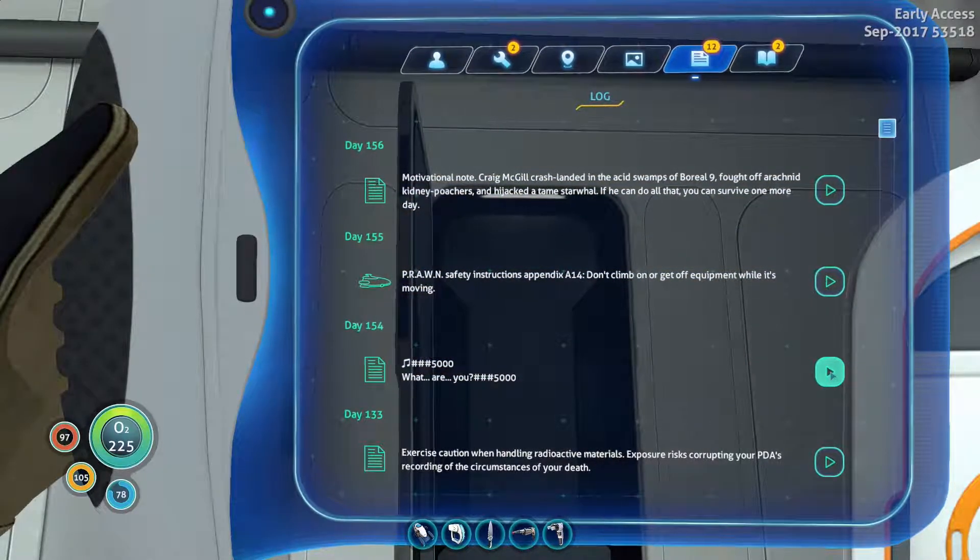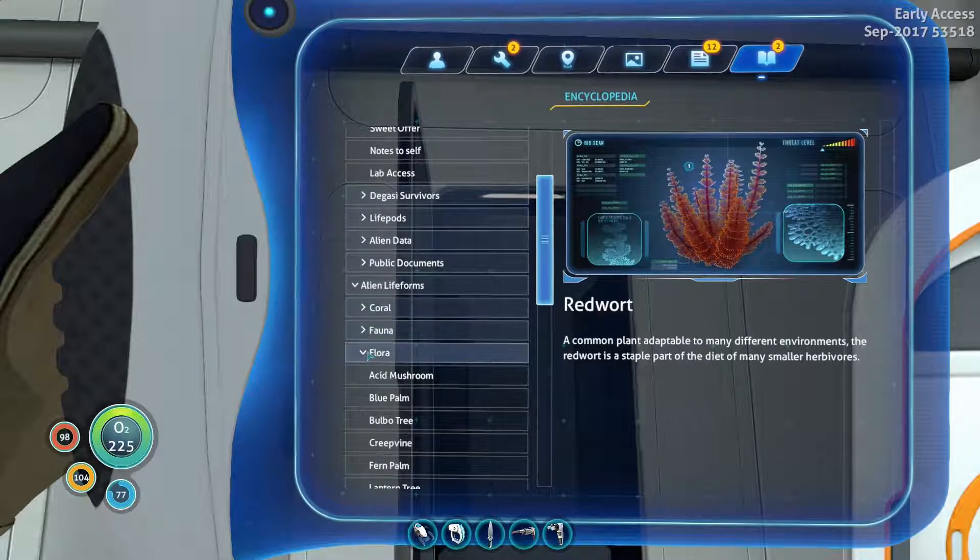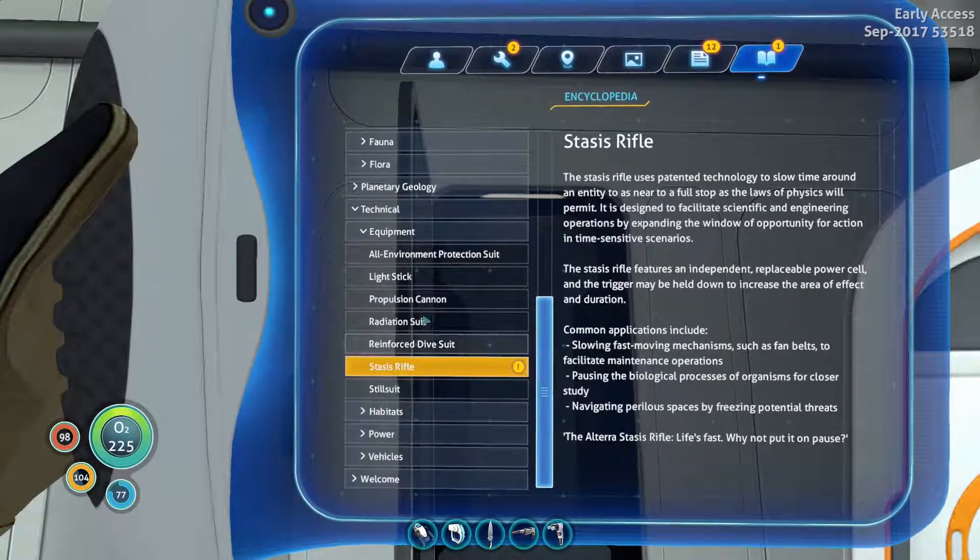Okay, stasis rifle. The stasis rifle uses patented technology to slow time around an entity as close to a full stop as the laws of physics will permit. It is designed to facilitate scientific and engineering operations by expanding the window of opportunity for action on time-sensitive scenarios. The stasis rifle features an independent replaceable power cell and the trigger may be held down to increase the area of effect and duration. Common applications include slowing fast-moving organisms to facilitate maintenance, pausing biological processes for closer study, and navigating perilous spaces by freezing potential threats. The Altera stasis rifle — life's fast, why not put it on pause?